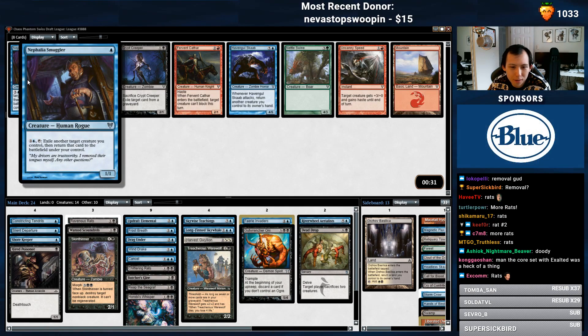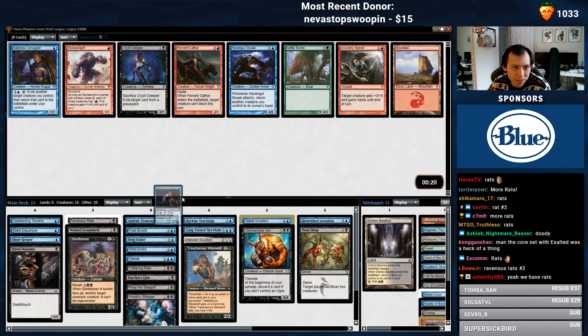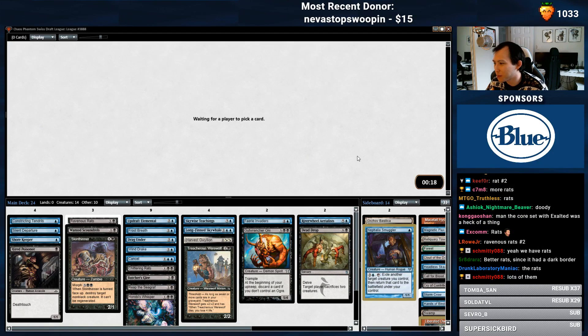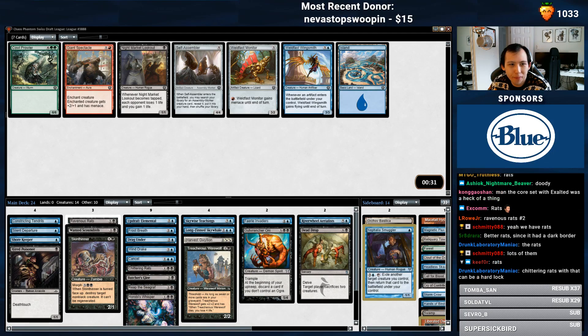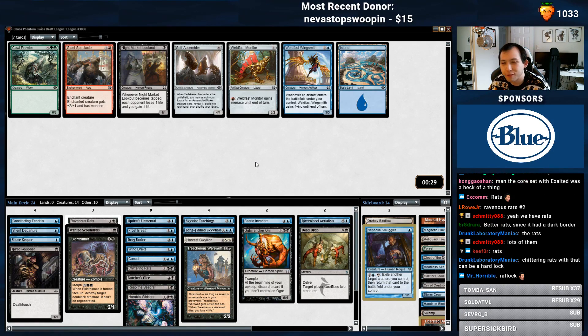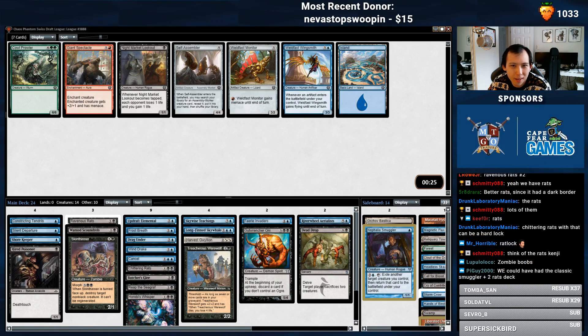Do I have any combos with this? I have Ravenous Rats and Chittering Rats — it's also a way to save a creature from a removal spell. We wheeled nothing. Didn't get the Live Fast, didn't get the Multi-Form, didn't get the Whirler Maker. We're not going to play any of those cards.